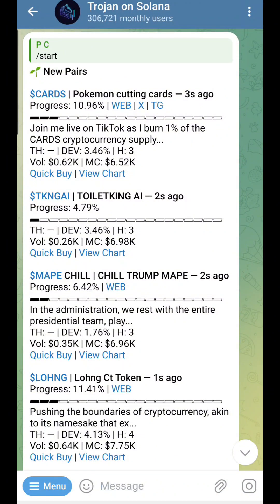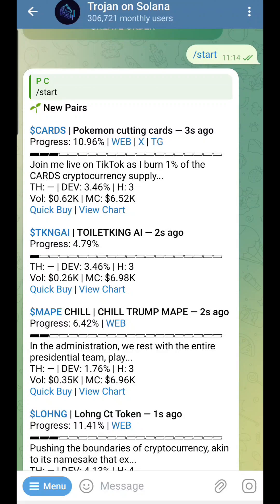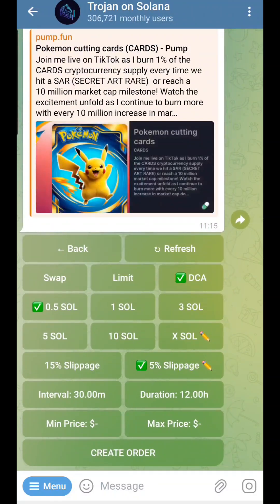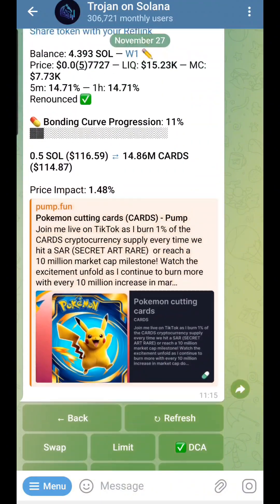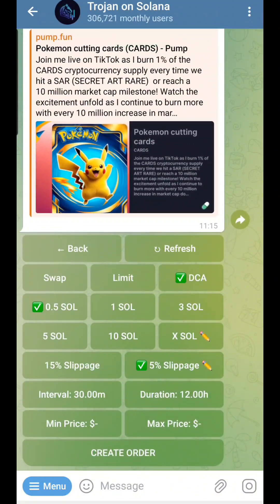With Trenches, you can jump into new tokens or do a quick buy. For example, if there's a 'Pokémon trading cards' token and I want to get in, I can click Quick Buy and basically place an order right away. It's super simple.